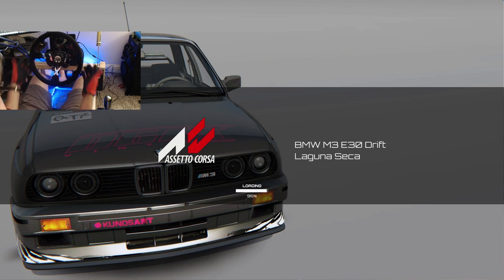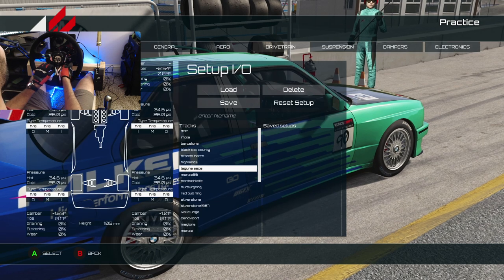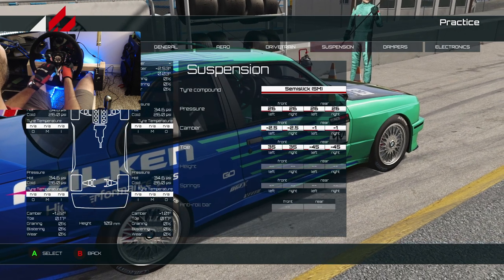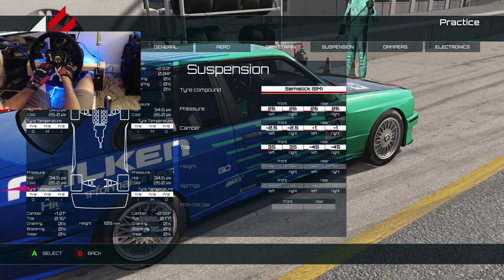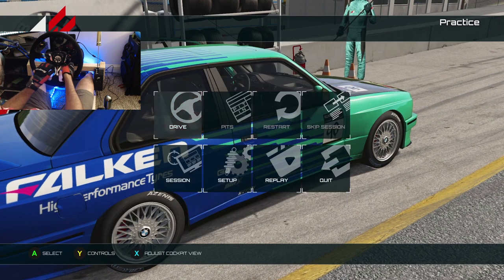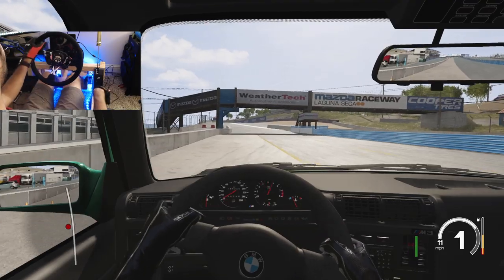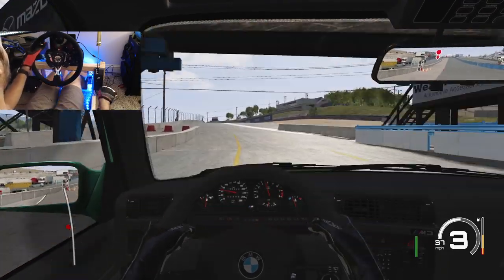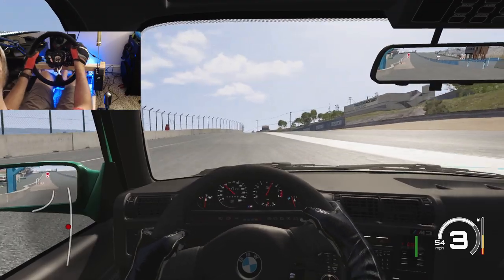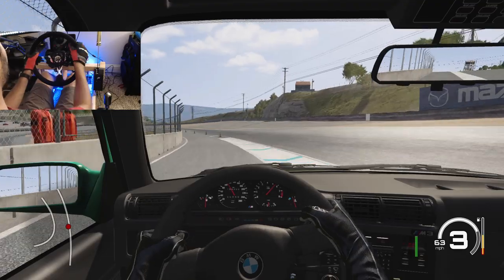We've got our full Fanatec setup, Club Sport V2.5 base, the handbrake and everything, which I'm actually going to be relocating in a little bit. We're just going to change our tires real quick to some Street 90s and go send it — just right away, full send. Definitely have not drifted on Laguna Seca in a while, so this could be very bad or good. We're just going to go right out.